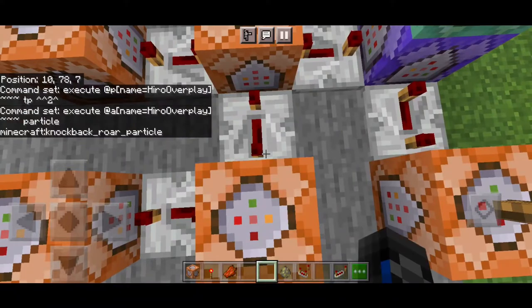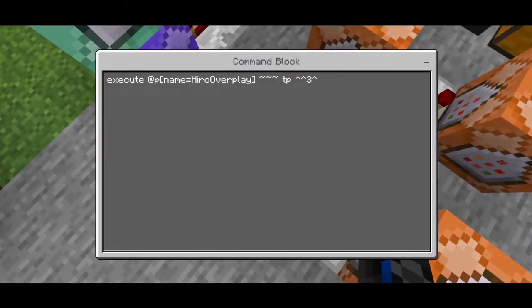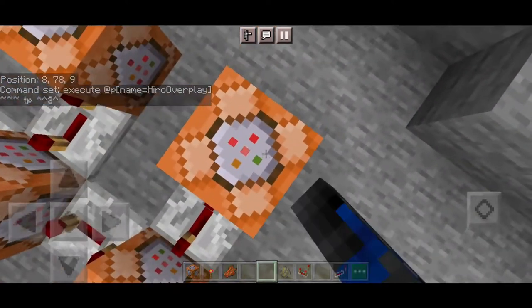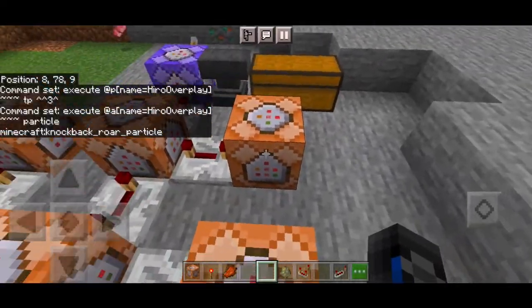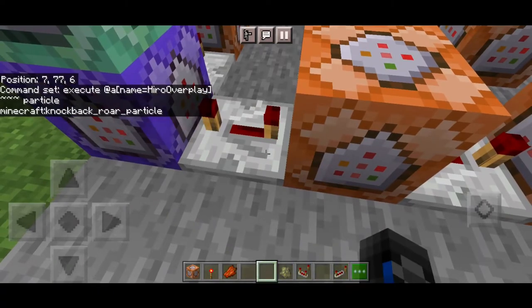This creates a big chain of command block electricity. The next chain command does a TP to the instant phase using the execute command — again put your own name in. Then another redstone repeater, followed by another 'knockback_or_particle' command, just like the previous one.